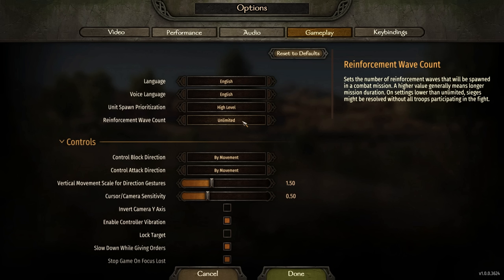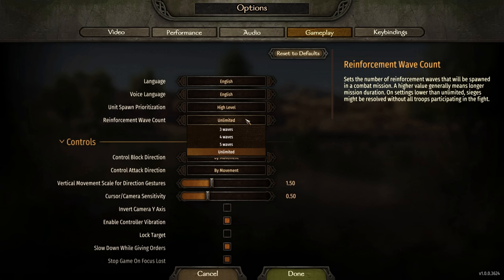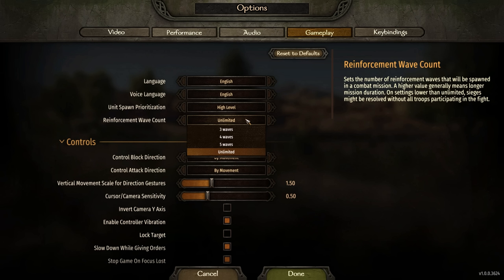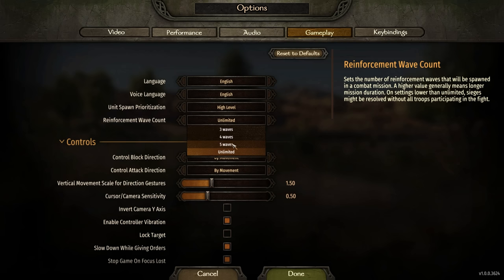For reinforcement wave count: this sets the number of reinforcement waves spawned in a combat mission. A higher value generally means a longer mission. On settings lower than unlimited, sieges might resolve without all troops participating. Basically, the game sends a certain number of waves before resolving the battle. With unlimited, it keeps sending waves. During sieges, if the enemy's morale breaks they'll flee, and with unlimited it'll ask if you want another attack wave. With, say, three waves set, after three waves the game auto-resolves the remainder. This helps streamline fights you don't want to drag out. I have it on high level and unlimited, but set whatever works for you.